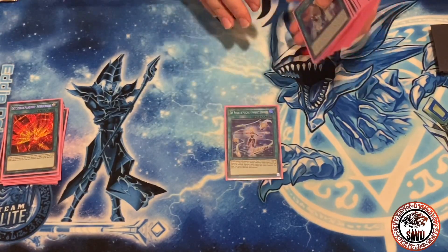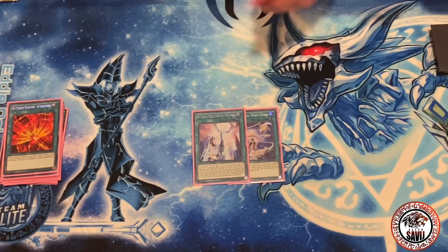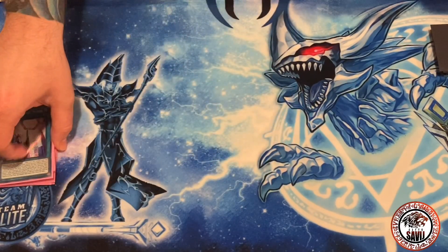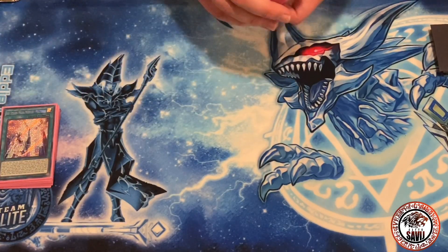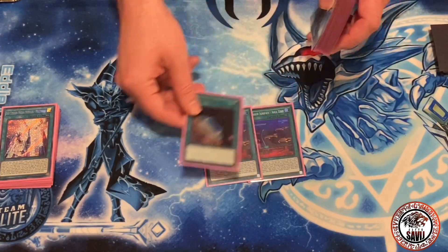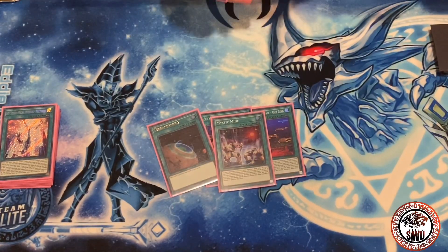For the one-ofs: the token maker — it's cool but I'd rather have something else. Multirole — this card makes all your Sky Striker cards speed spell four, and it gets you back in the game and sets your cards so you're just trying to poke your opponent until you beat them. These cards are really good just to get to your Ray. I play one Mystic Mine — this card is great. It just stalls you out. You can use Afterburner to pop your own monster just to keep Mystic Mine on board.